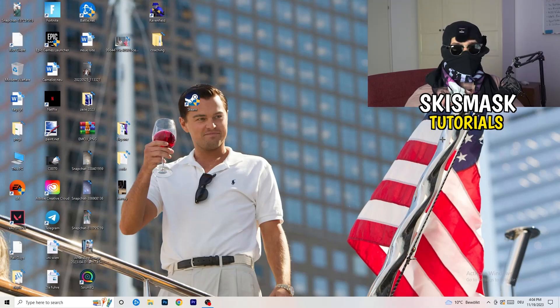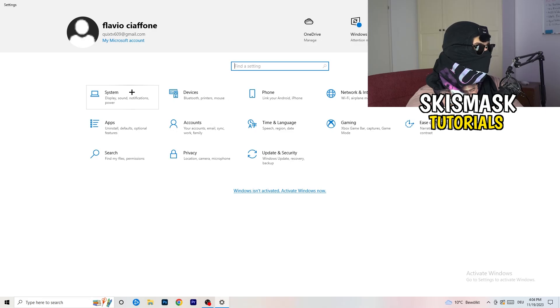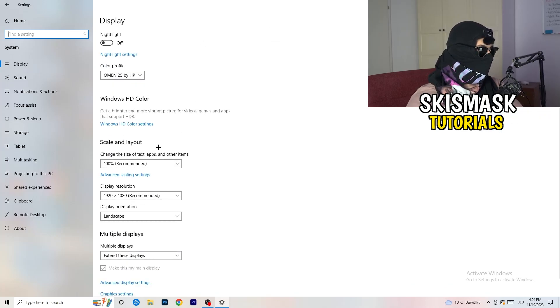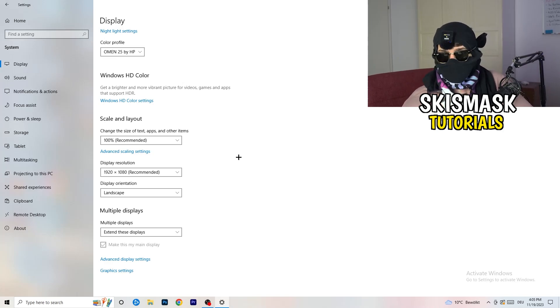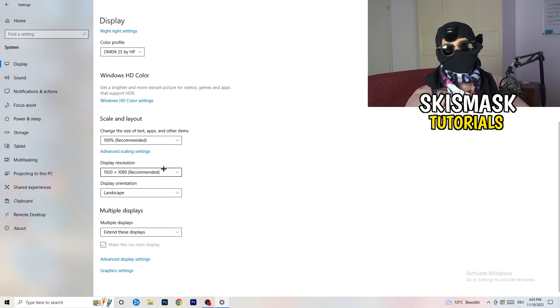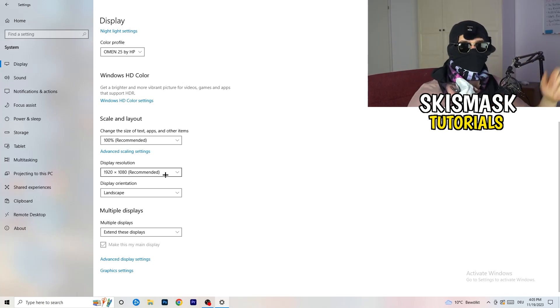Next, open Settings again — Windows key, then Settings. Go to System. Identify which monitor you're playing games on. Scroll down to Scale and Layout, and change the text/apps size to 100% as recommended. The display resolution is really important — it should match your in-game resolution. If you're using 1920x1080 in-game, set your monitor's display resolution to the same. Make sure both match.